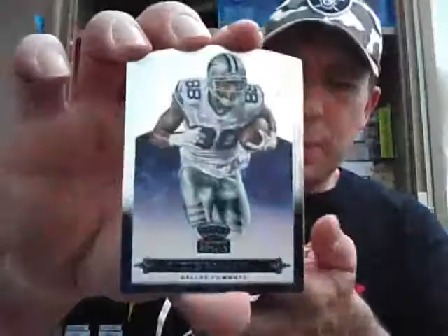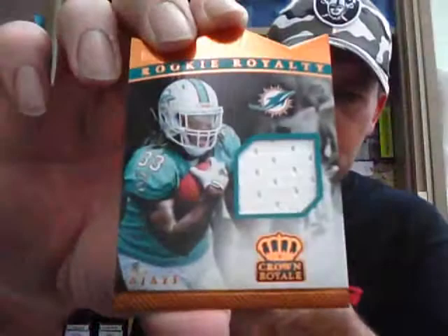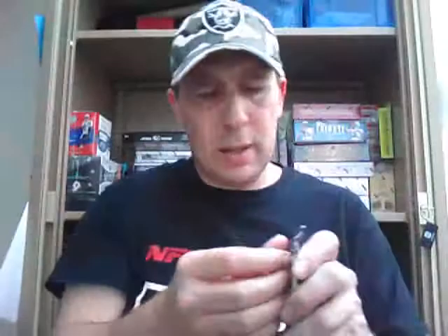Next one — four more packs coming your way. Dez Bryant base card. And a parallel for the Rams — Nick Foles, a sort of gold holofoil, numbered to 25 for the Rams. Pro Bowl — AJ Green for the Bengals. And Rookie Royalty jersey again for the Dolphins — Jay Ajayi, copper version, which is to 199. And Rookie unnumbered Terence McGee for the Ravens.